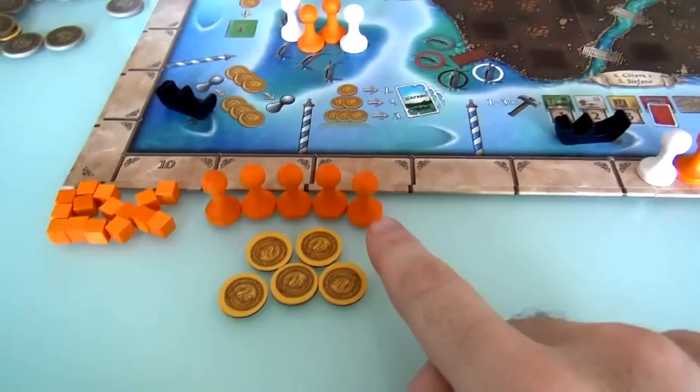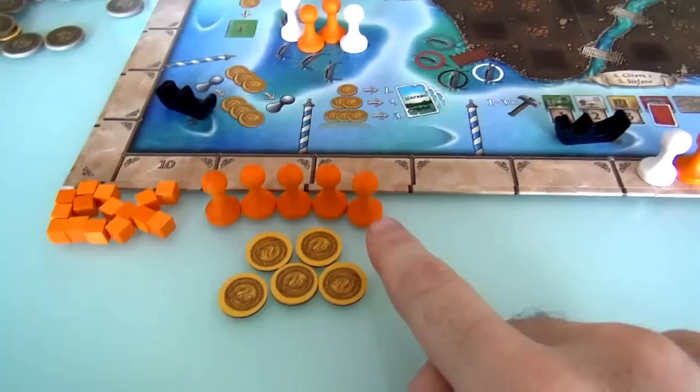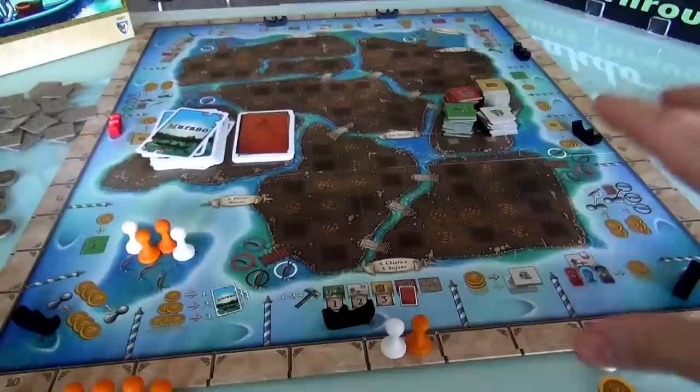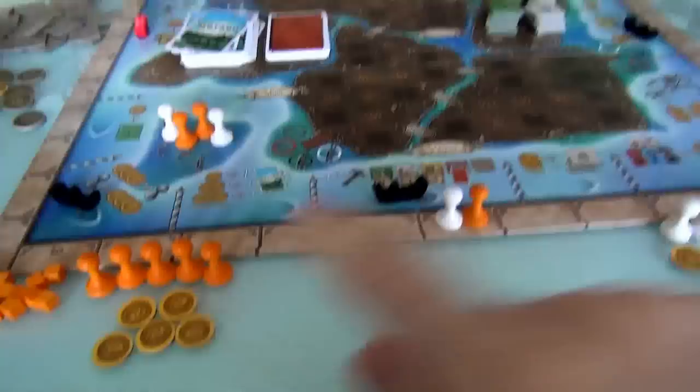At the beginning of the game, everybody starts with five bucks, five victory points, and five gondoliers — five, five, and five. The game is set up. There are gondolas all around the board, and this tracker on the board is effectively a gigantic rondelle where we will be activating different actions by picking up and moving those gondolas.